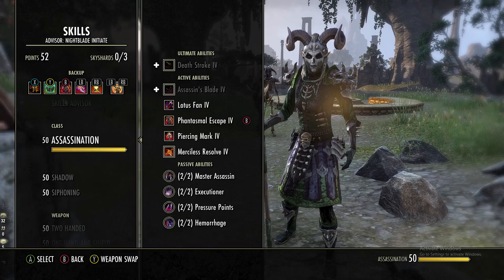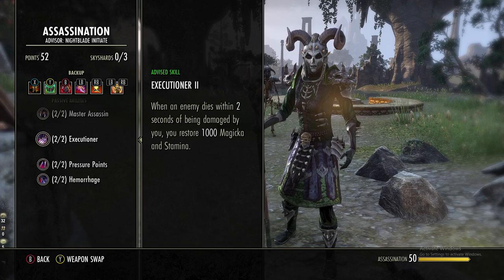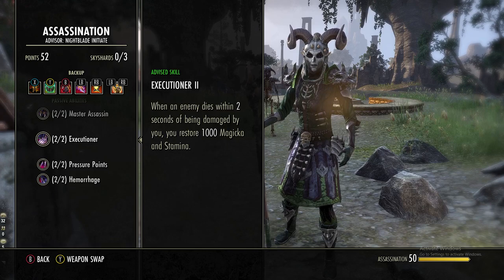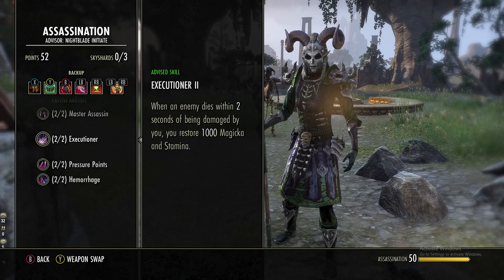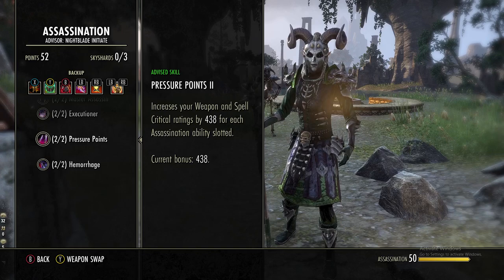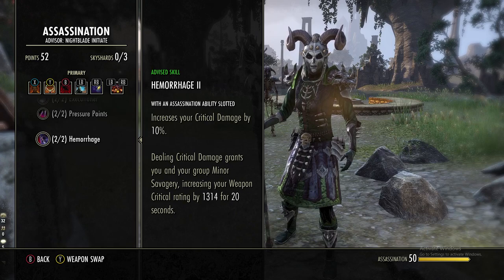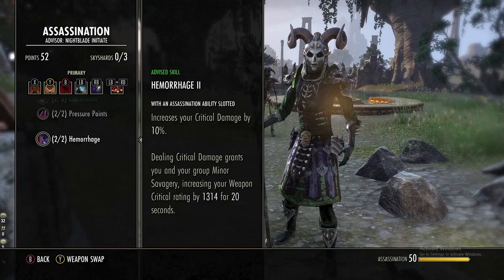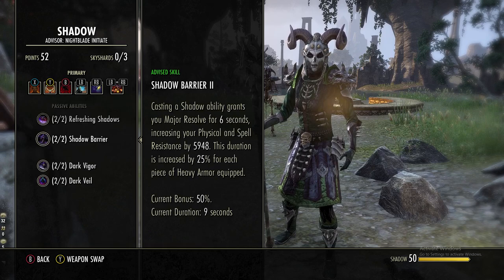For passives I'm only going to cover the ones that really affect this build. Executioner is very nice — when an enemy dies within two seconds of being damaged by you, you restore 1k mag and stam; you don't need to get the kills, just damage them. Pressure Points: if you have more Assassination skills equipped you can get more crit chance. On the back bar we do get some, and if you deal critical damage you and your group gain Minor Savagery increasing weapon crit by 1300.